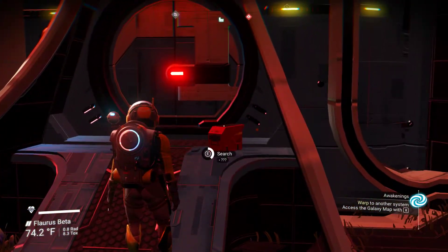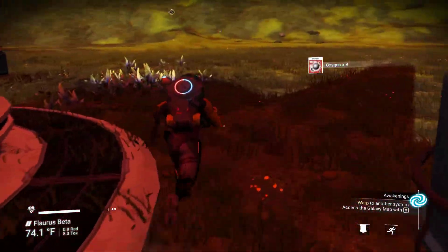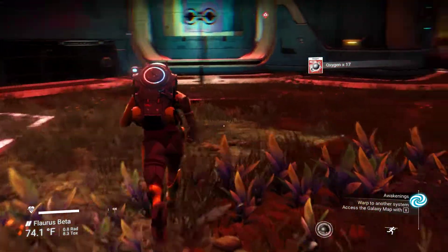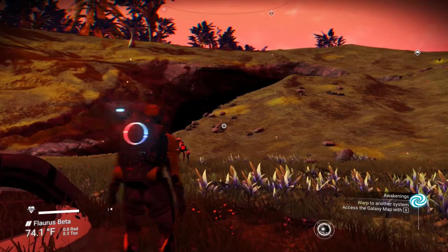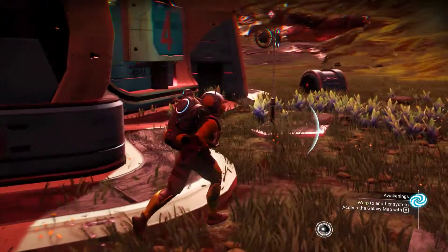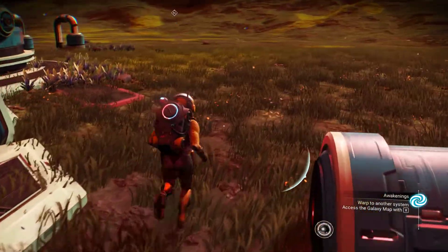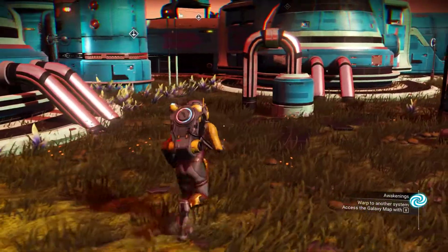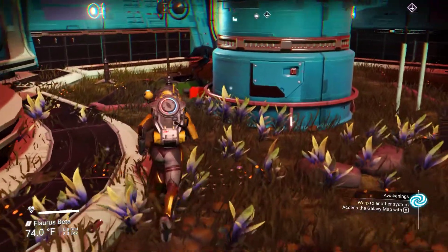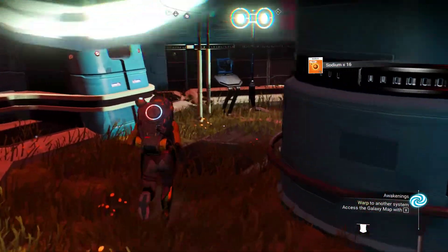Let's scan the outside of this facility before we head in and see what's inside. Oh, that's a sentinel. I thought I deactivated the sentinels on this world — well, you'll get a taste of the sentinel combat. This place is pretty dangerous-looking. Maybe that's the only one. I was pretty sure I deactivated all the sentinels on this world, but that one's still roaming around. He's really big, probably really dangerous.